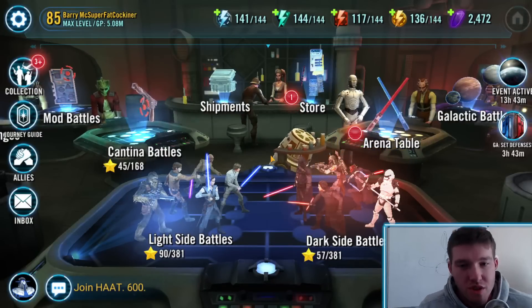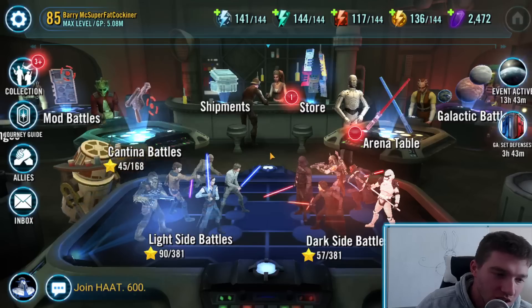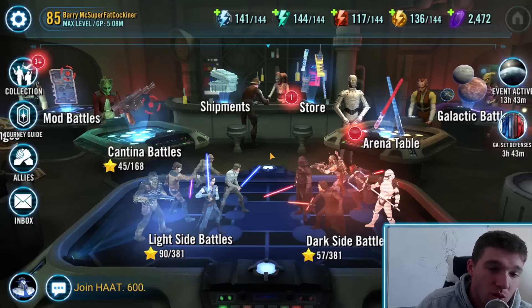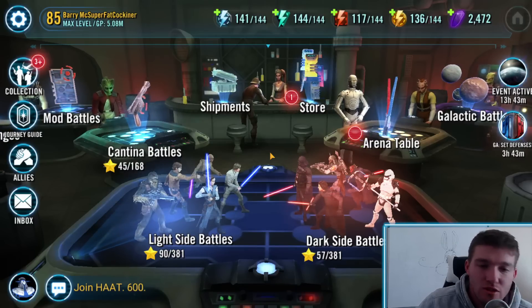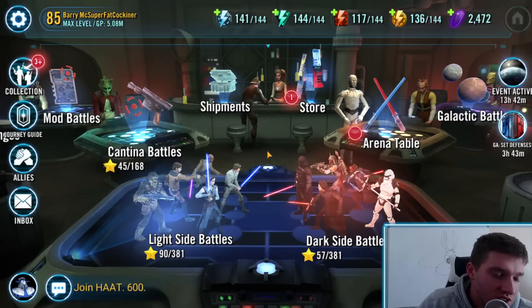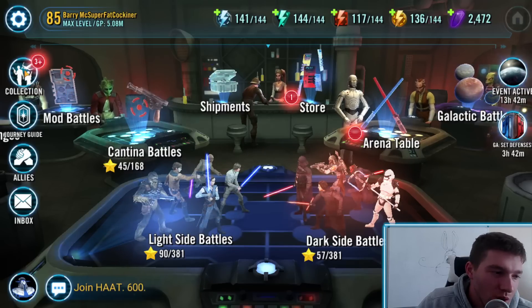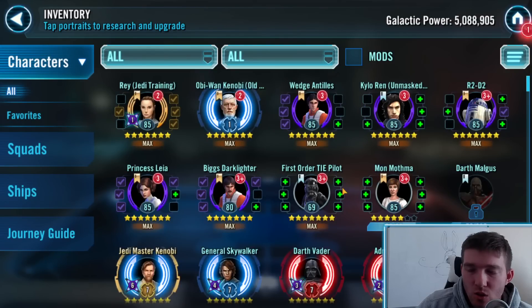Welcome back, Officers of the Republic — your Coruscant Underworld Police Chief AP Gains. A lot of you guys ask me: following the AP Gains Approved Farming Guide, the best farming guide in all of Star Wars Galaxy of Heroes, how much should I gear, relic, or do whatever with each character? How much progression should I put on each character before I move on to the next tier or phase of the farming guide? So I will teach you how to generally identify how much you should relic, gear, or do anything with a character before you move on.